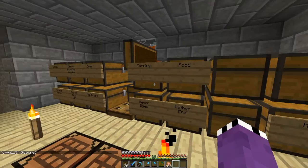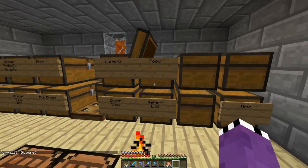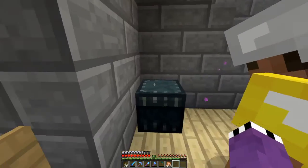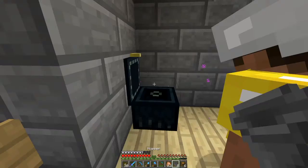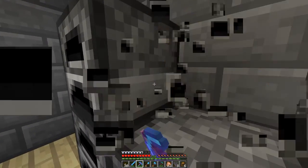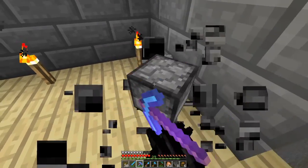What we need for that is sugarcane, which we actually don't have a lot of. We're not gonna make that right now, we're gonna make that a little bit later. We're gonna make this auto furnace, and we are going to put it right here in our house.